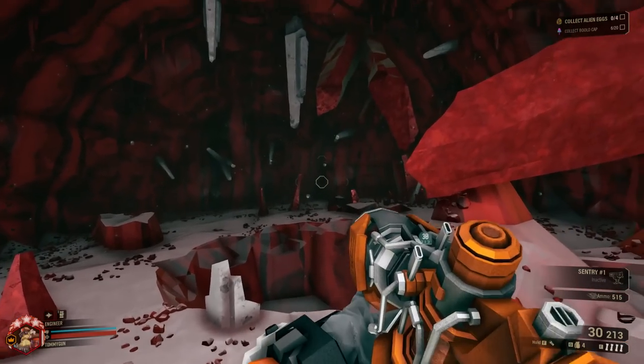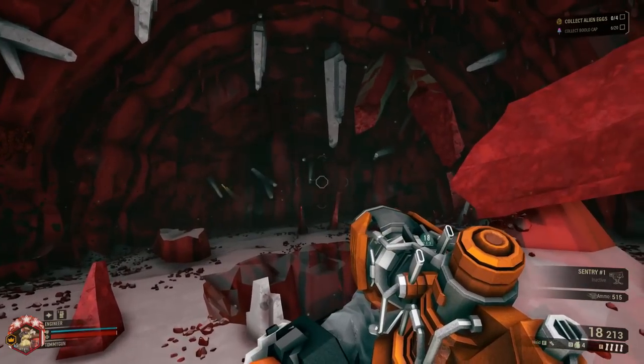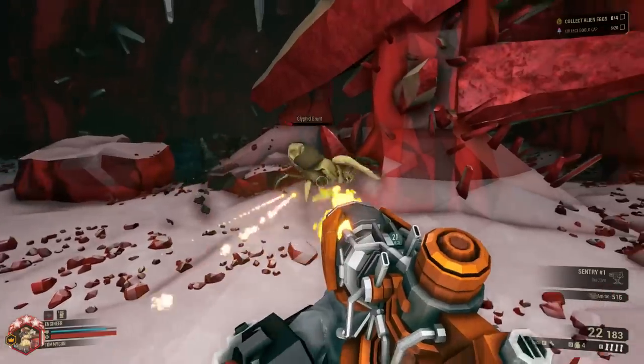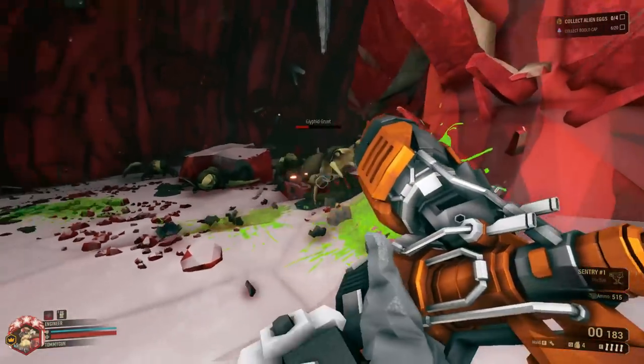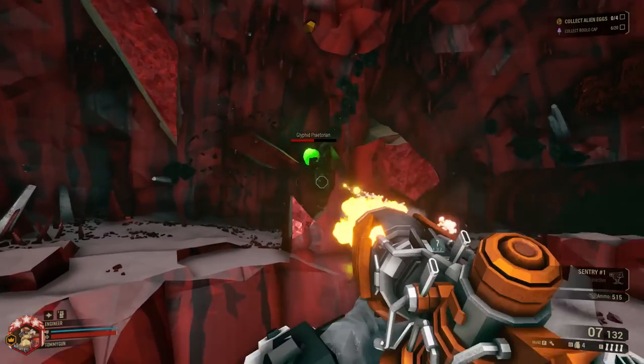Rocket Rifle — a recolored zipline gun. This was the original idea for Engineer's Season 1 primary weapon, before they switched to the Lock-1. It burst fires three rockets in the vein of an assault rifle. While it's not the most original idea, this weapon is decently effective. Keep in mind it has no upgrades whatsoever, and I'm testing on Hazard 3 for the perfect balance.